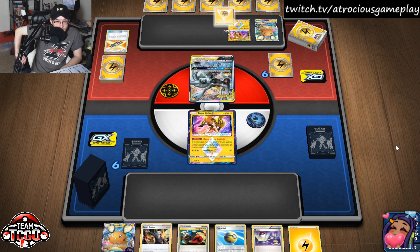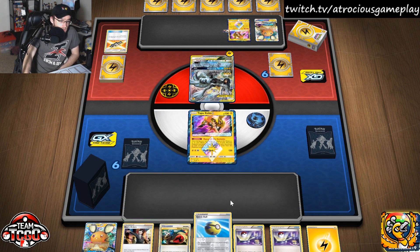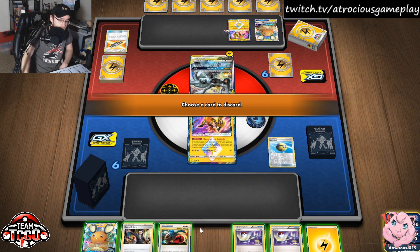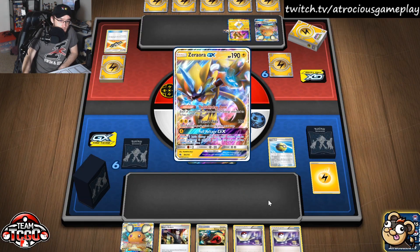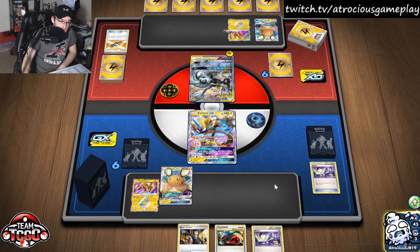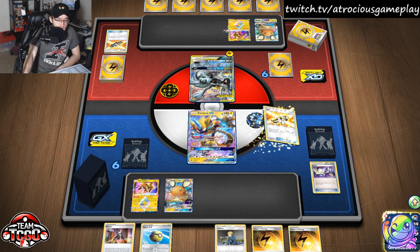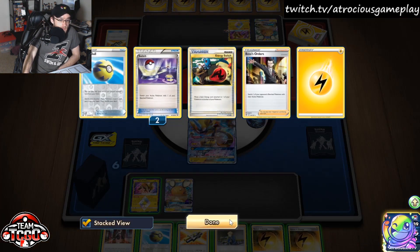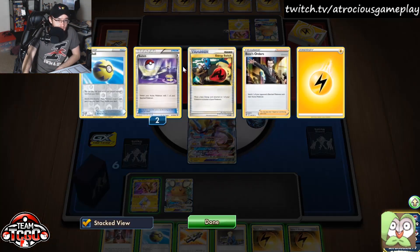We'll see how the mirror match goes. Attaching the Energy now. I think I want to go more for the Zera Aura right now — the Zera Aura is just better. I'm going to throw this in the bin, go Zera Aura, and retreat into Zera Aura before we do the shenanigans. Then I'll Dedenne. We have Speed Energy, Tag Call, and Volkner. No Thunder Mountain, but we have a way to get two Energies in the discard. We lost our Energy Switch though — threw that away sadly.